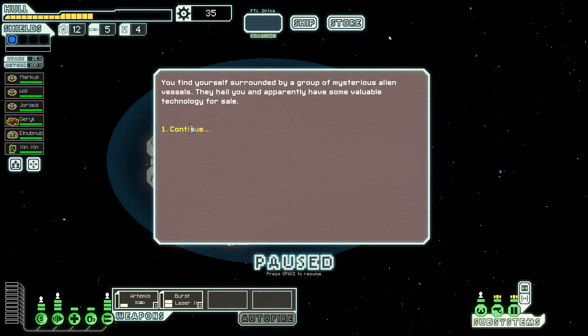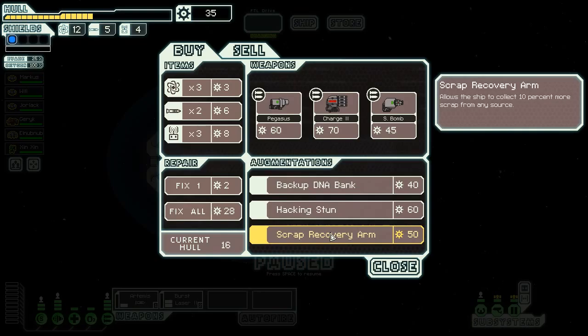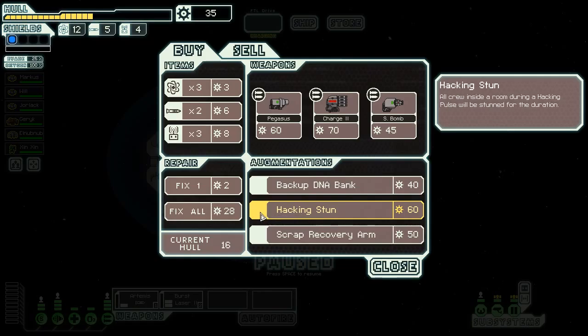You find yourself surrounded by a group of mysterious alien vessels. They hail you and apparently have some valuable technology for sale. Let's see what we can do. There's a scrap recovery arm — 10% more scrap from any resource — but we can't afford that.